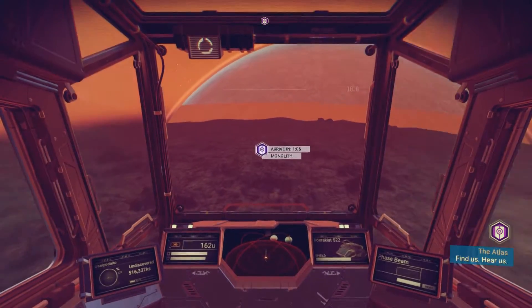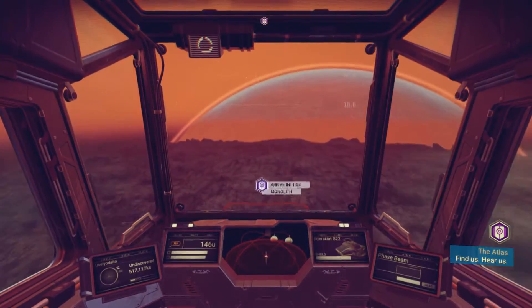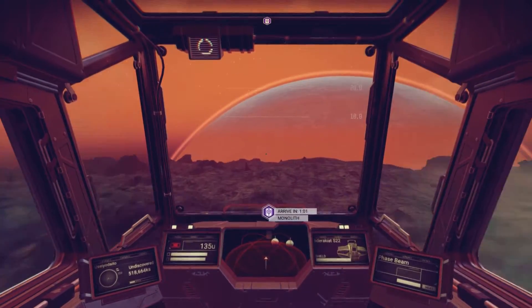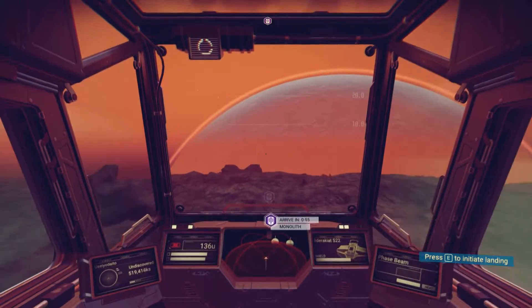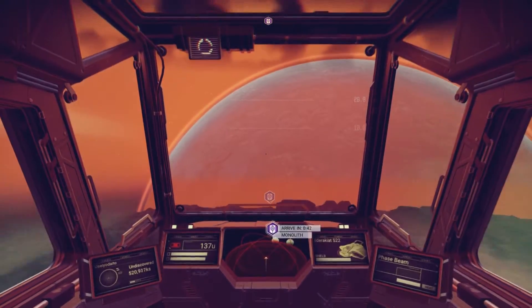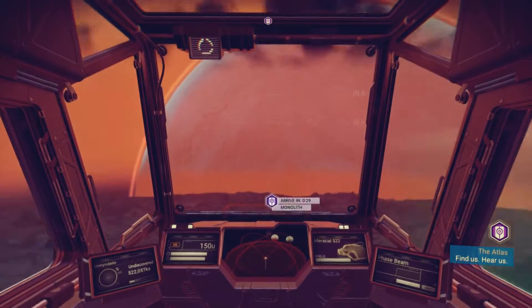Tiny Dog here with a tiny tip for farming Gravitino Balls or Albumin Pearls for big money in No Man's Sky. This probably applies to other rare resources as well, but these two are the only rare resources I've encountered so far in 67 hours of gameplay, although I am taking the game at a measured pace.